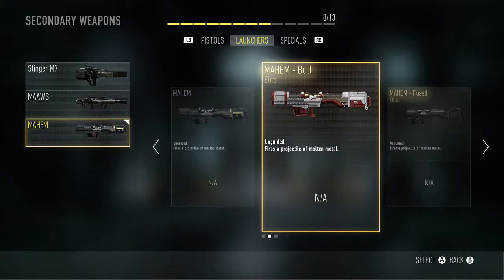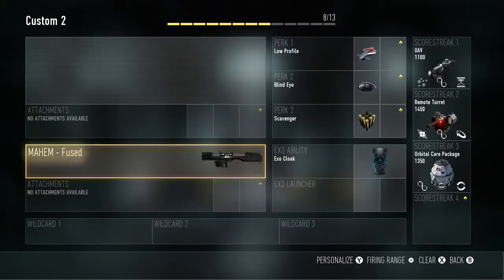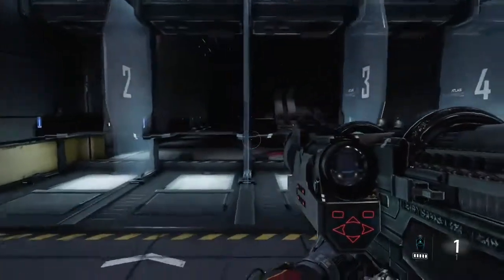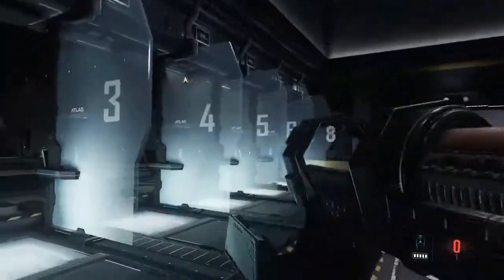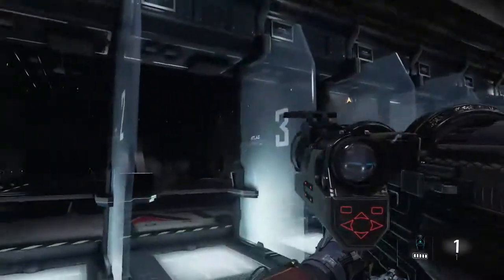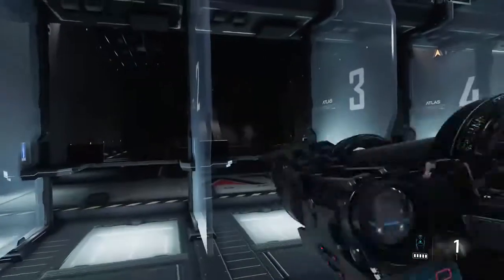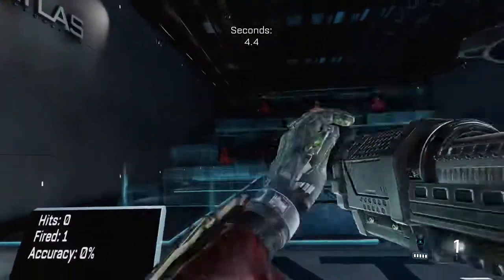Since we're combining two weapon reviews, we're also going to look at the Mayhem Fused, which is an elite variant of the Mayhem. What I don't like is that nothing changes — the weapon stats don't change and it doesn't carry more ammo. It's identical to a regular Mayhem. The only thing that changes is the camo: this one is a dark black carbon fiber with brown and a hint of gold on the filigree. Not really a huge difference, but it is an ornate weapon. It operates exactly the same as the Mayhem Bull or the regular Mayhem.